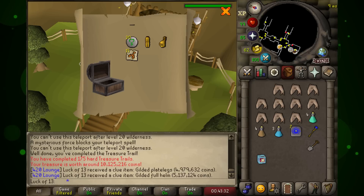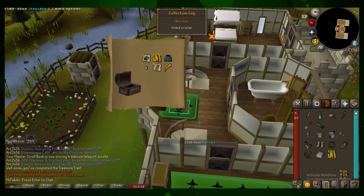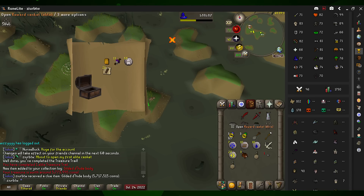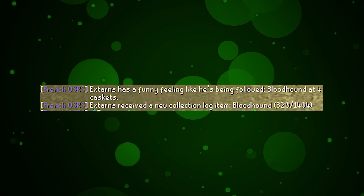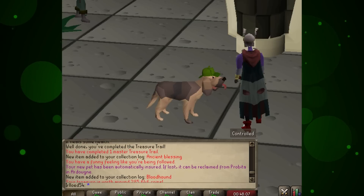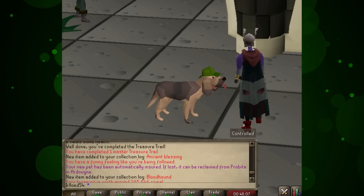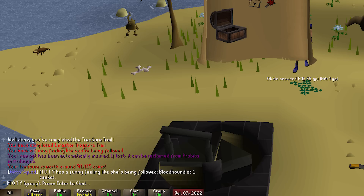Medium casket number 4 — ranger boots for the group iron man Inquisitor. Medium casket number 2 — ranger boots for 94 JG. Medium casket number 1 — ranger boots for the iron man Iron Jaw. Into the hard caskets: hard casket number 175 — gilded legs and a gilded helm in the same clue for Luck of 13. Elite caskets — a trio of 1 KC here: elite casket number 1 — ranger's tunic for Legal Hooker; elite casket number 1 — gilded scimitar for Mr. Fabler; elite casket number 1 — gilded d'hide body for the iron man Zur.